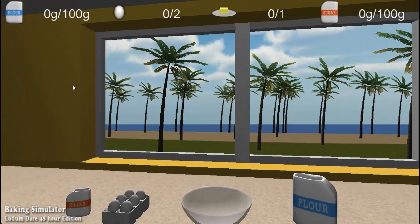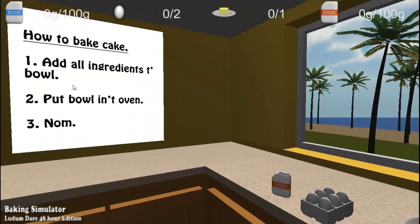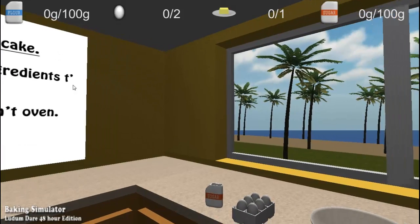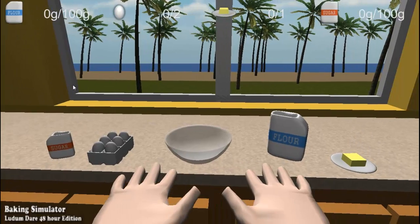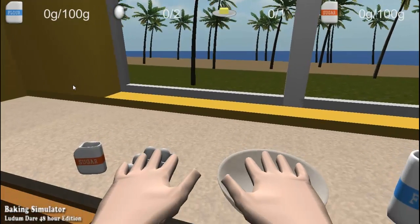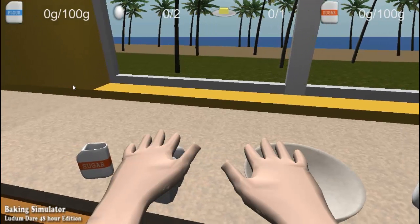Alright guys, welcome to Baking Simulator. I'll be your baker today. Is that how you call it? Baker. Now in this game, I'm going to show you how to bake a cake. Number one, add all ingredients to the bowl. Number two, put bowl in oven. I'm in the nice tropical island called Jamaica and I'm going to bake the cake for you. So now, please sit back and relax and I'll show you how to bake the cake.